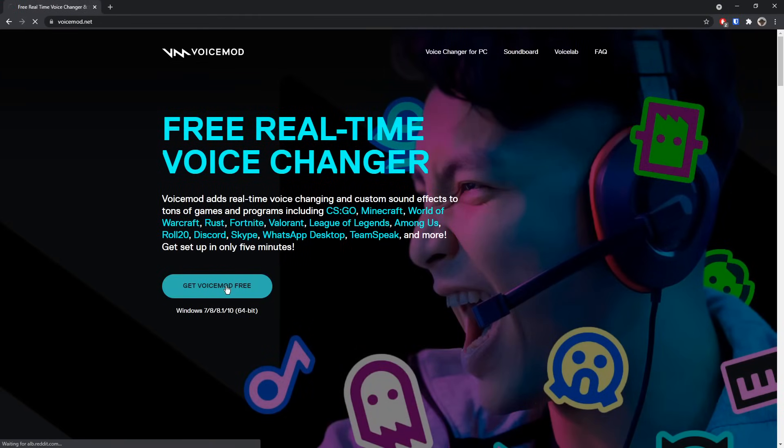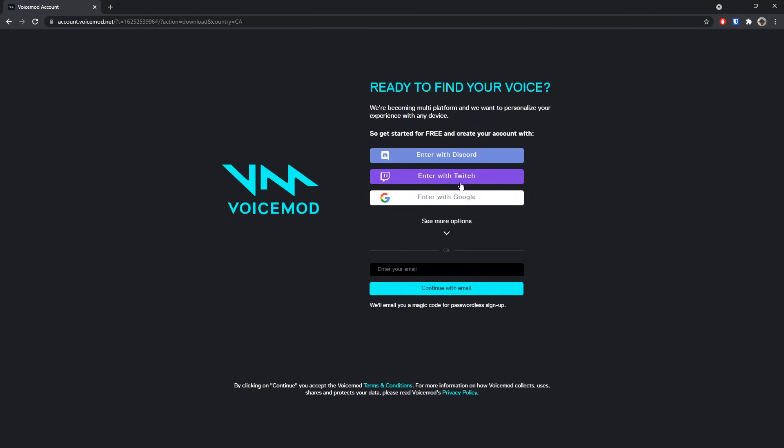Go to the first link in the description and click Get VoiceMod Free. Apparently this works in Rust, Fortnite, and all the other important things. You gotta sign up, which is pretty dumb.